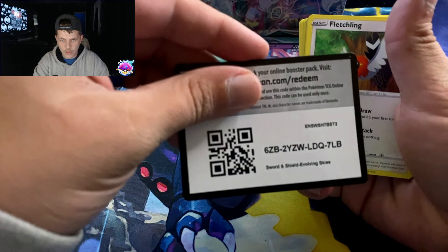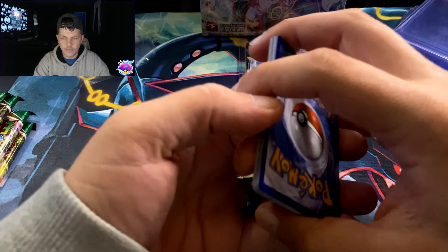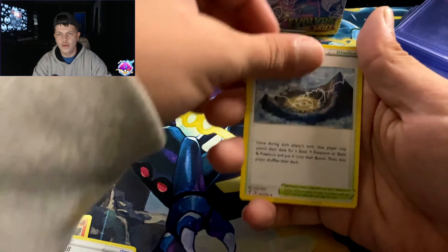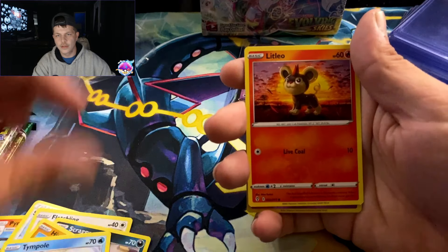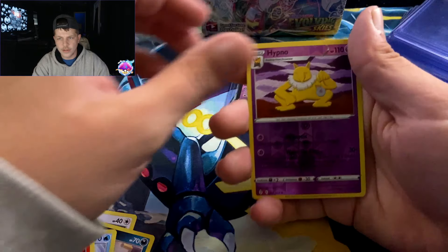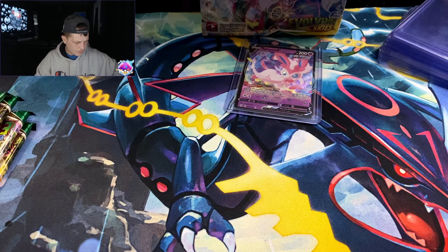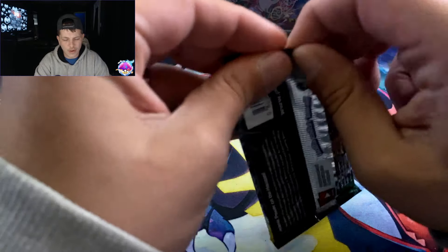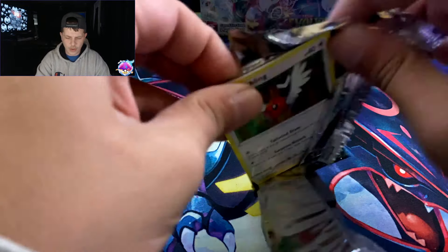Code card, out of here. Sidekick — ooooh, that's what I'm talking about! Payer, Dream Ball, Stormy Mountains, Fletchling, Scraggy, Hypopotas, Litleo, Hypno reverse, and a non-holo Seismitoad. Yeah, that's what it is — Seismitoad. Can we pull an alt art? I just want to pull an alt art.